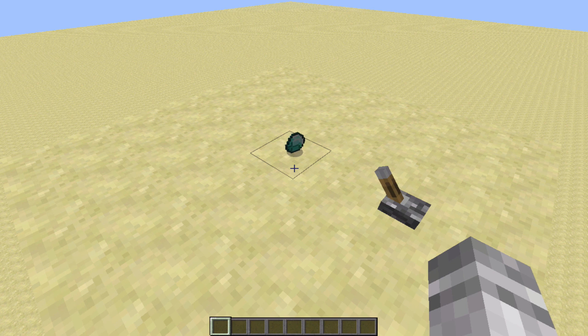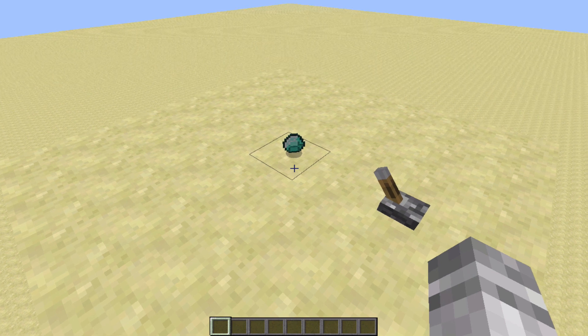Hello everybody, this is Admiral. A couple of days ago I saw a post on the Minecraft Reddit about how you can create purple particle effects by placing an ender chest under a block, and I thought this looked really cool.